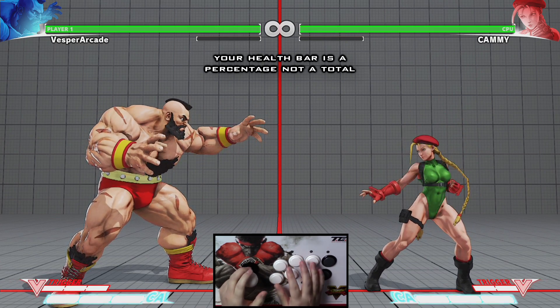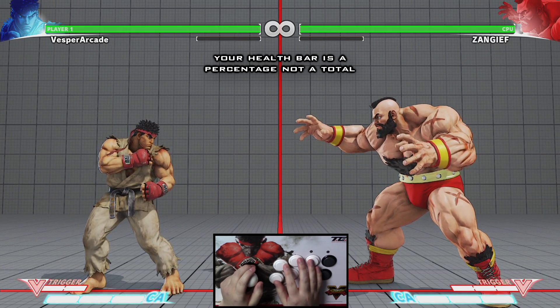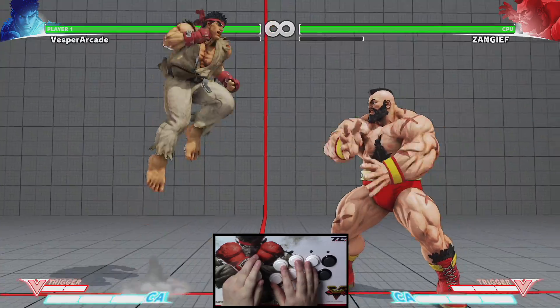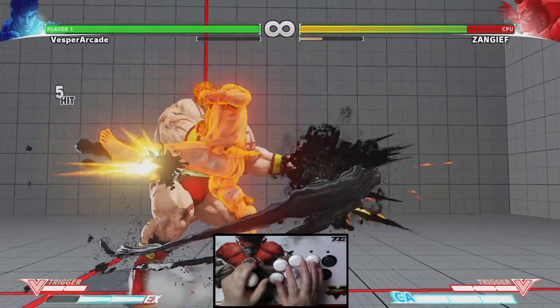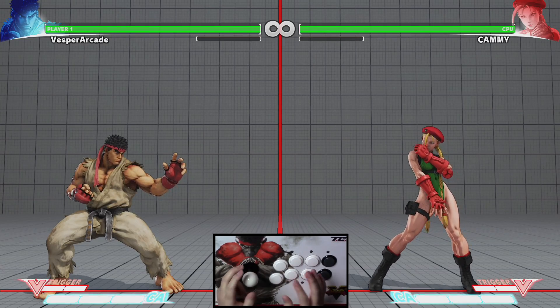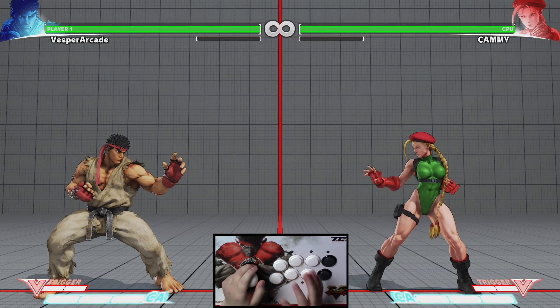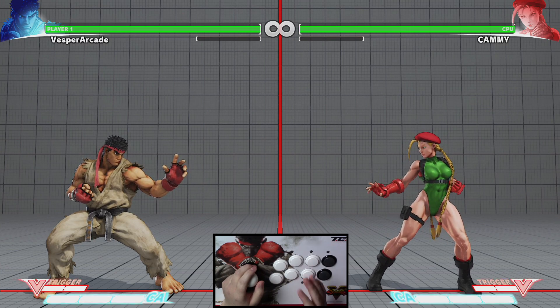For example, Zangief has more health than usual. When I do this Ryu combo on him, check the damage. Now I'm going to do the same exact combo on Kami, who has below average health, and you'll notice that the health bar is depleted more than Zangief's.